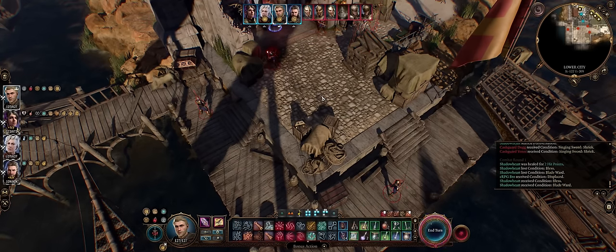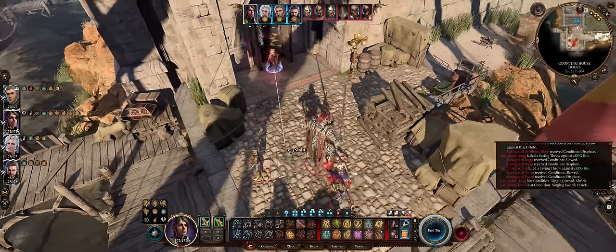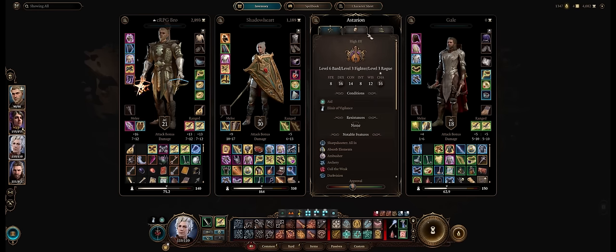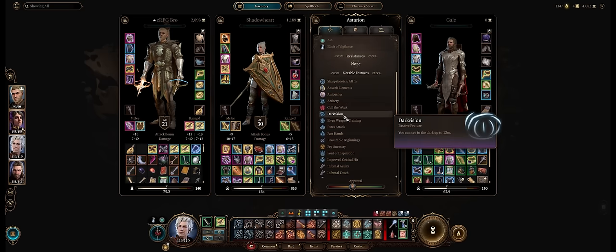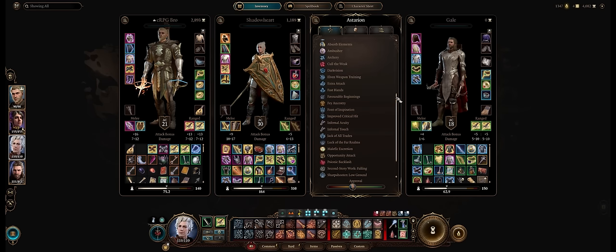At level 12 we finally get the extra offhand attack due to more bonus actions — also great for Mind Flayer powers like Black Hole to drag enemies together, usable as a bonus action. Both my main character and Astarion have the exact same Swords Bard build including at level 1. For Astarion, focus into Sleight of Hand and Stealth skills more than dialogue ones, since you already have the main character for that. Astarion's background enhances Sleight of Hand for lockpicking and trap disarming, and he starts with Dark Vision as an Elf.